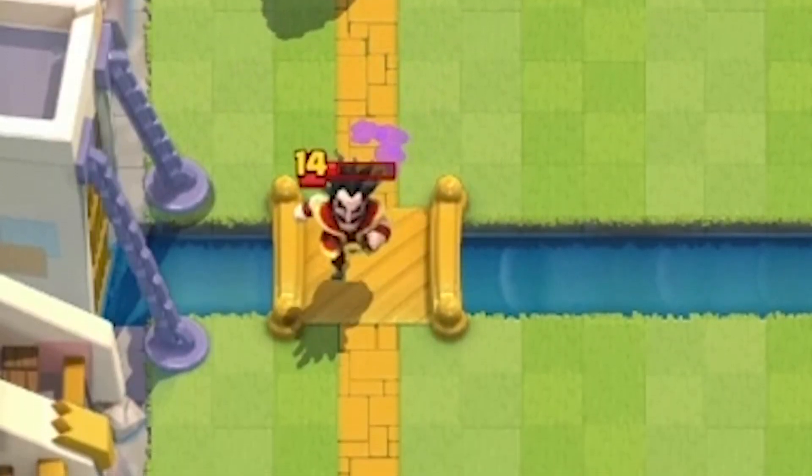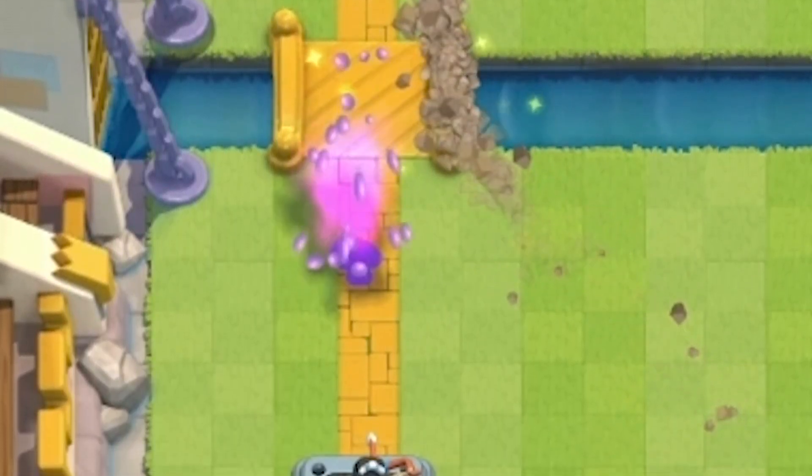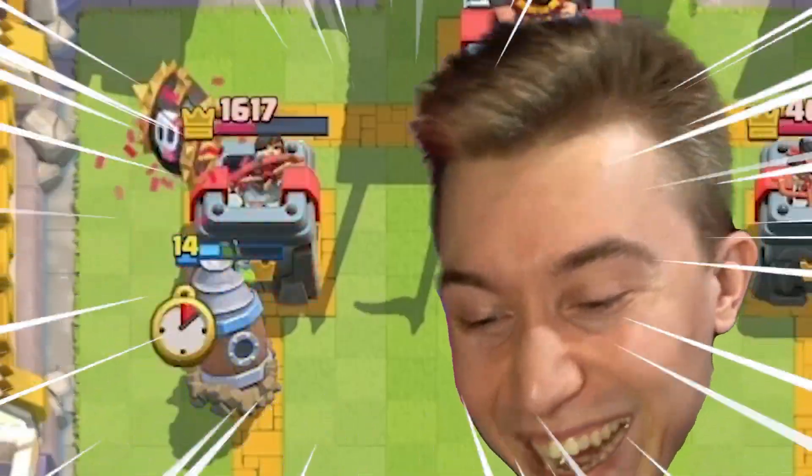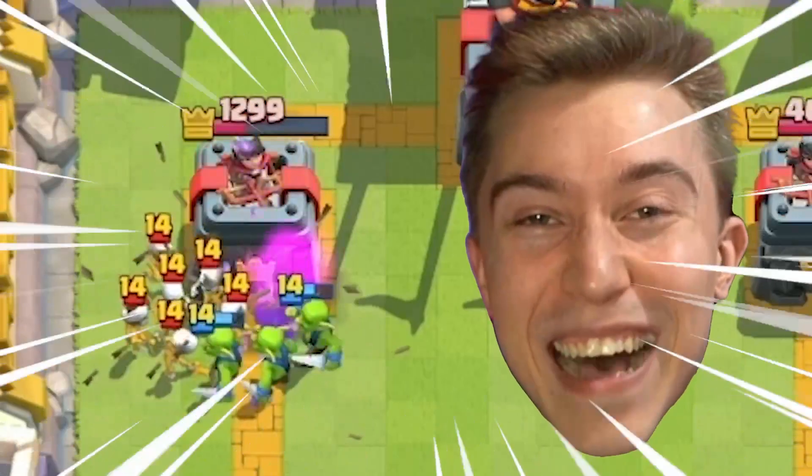The electro wizard is going to die to the tower, so he has no dark prince. How is he going to defend this? No skeleton army. No dark prince. He has nothing for the goblin drill — the skill drill, baby. That is the start that I like.